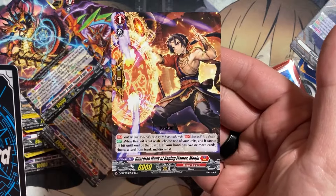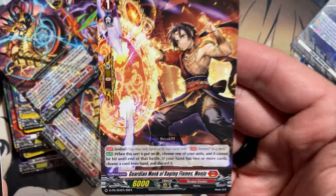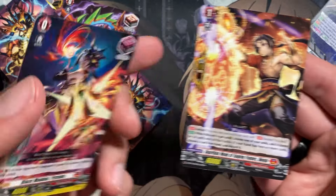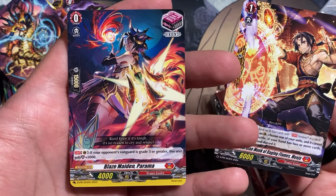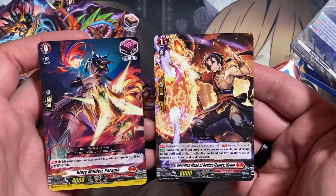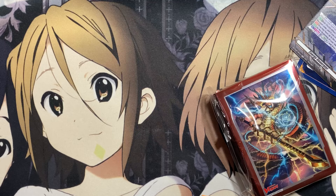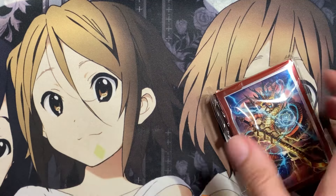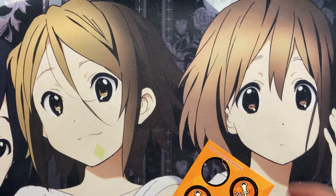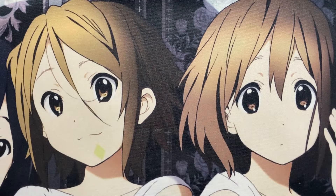Our two final promos for this deck: the first is Guardian Monk of Raging Flames, Manju — one of the new Dragon Empire Sentinels, either a new sentinel from Fated Clash or the Elementaria Sanctitude. And our trigger is Blaze Maiden Parama — very funny to see a common version of this card, but still a nice addition. Along with the cards, we have the energy generator and a packet of 58 sleeves to fully sleeve out your deck.